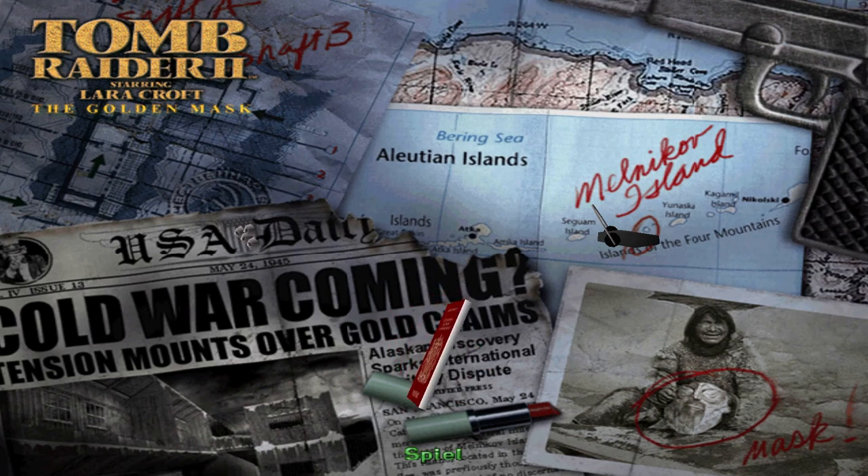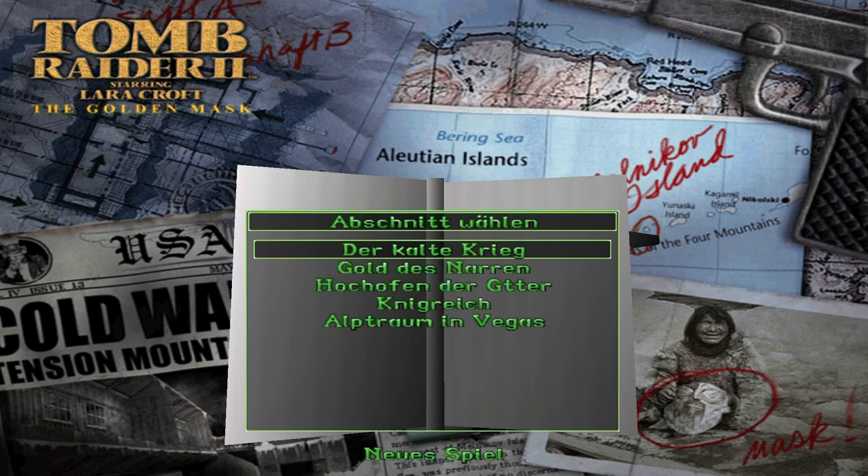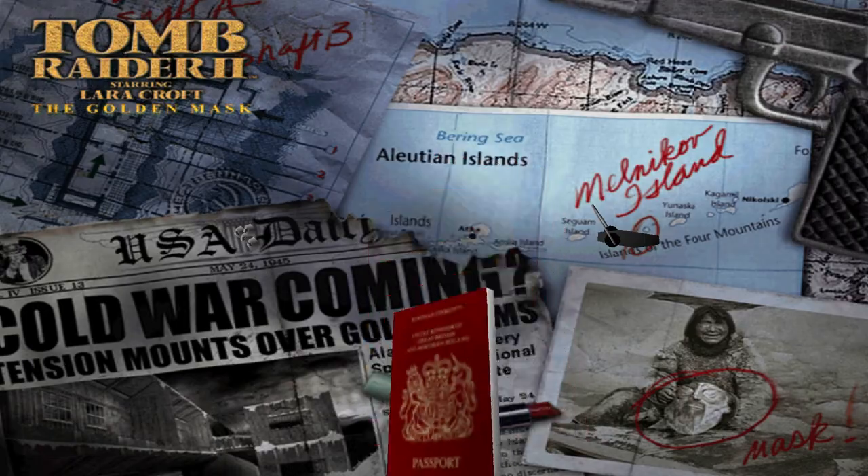You'd think that's it. What the game doesn't tell you is that there's a secret level unlocked by picking up every single secret — just like in Tomb Raider 3. Unlike that game, however, it doesn't come up after the last level. Instead, you have to go to the menu and select New Game. Now there's a level select screen which includes the secret stage. Let's check it out.